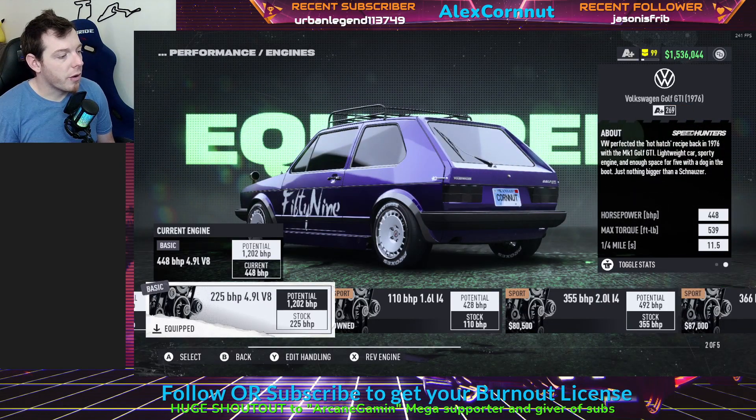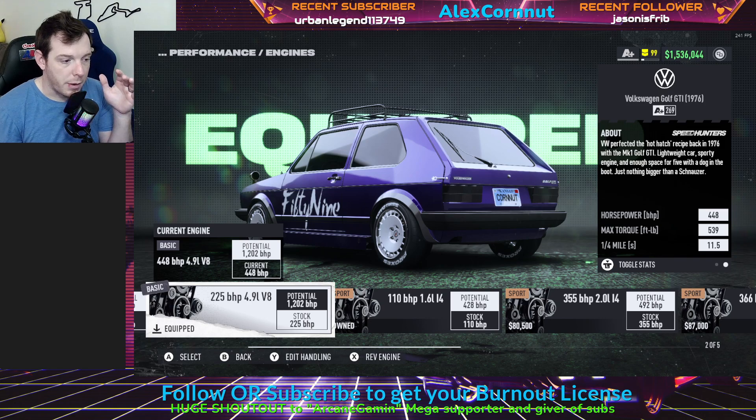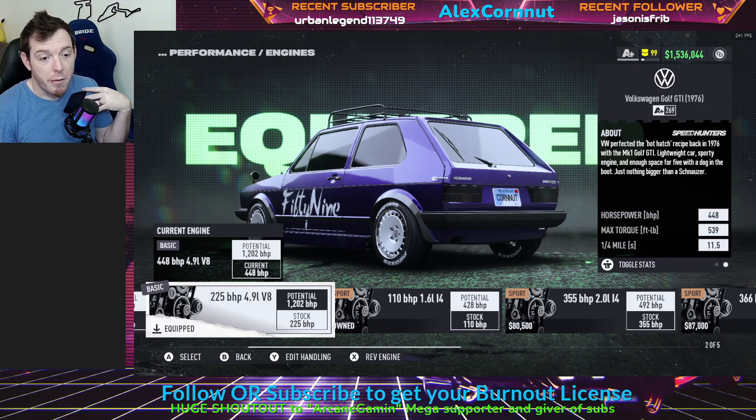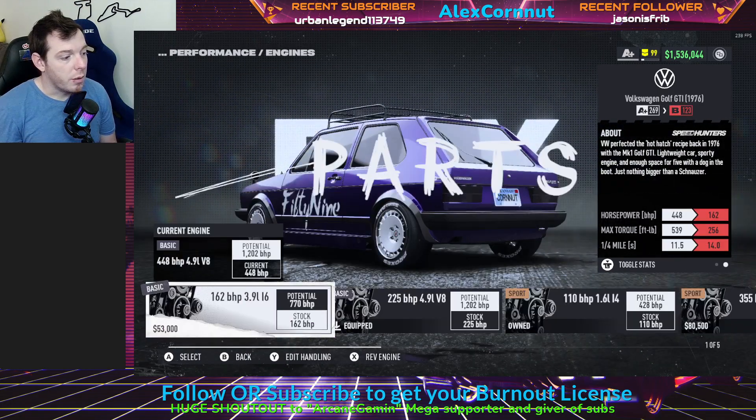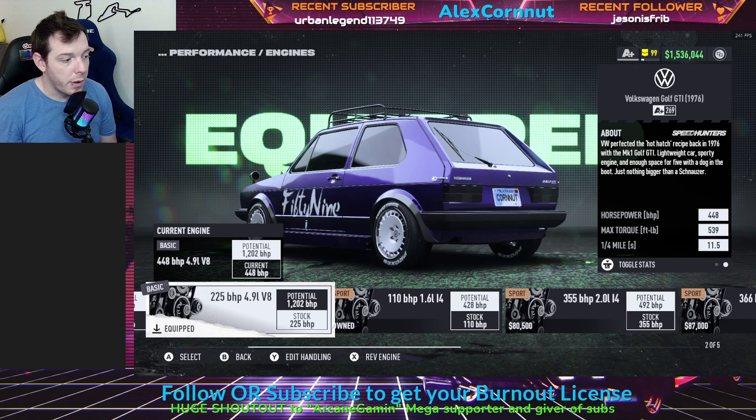For the engine, we are currently using the 4.9 liter V8. This thing has got an uncapped horsepower potential. If you're going to build this car for S-Plus, you're going to use this engine because it goes up to 1200 horsepower. But for myself, I think this car is really good in A-Plus, that's where I've got it right now. So you're going to use that engine, the 4.9 liter V8.